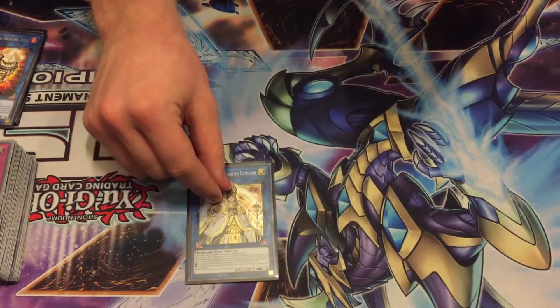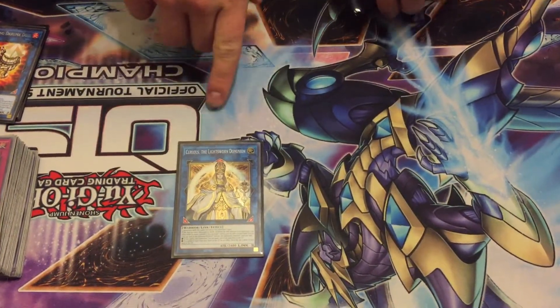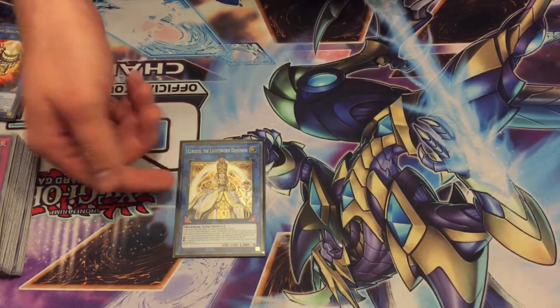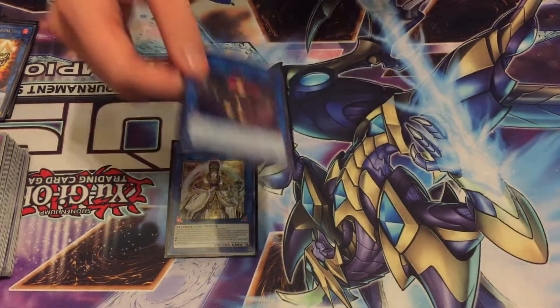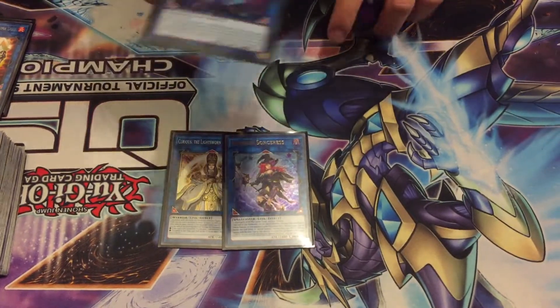Link Threes — we played Curious, which was a last-minute pick but perfect. You can send Zephyros from your deck to your graveyard, or send Perfume to search out Tiger or something. You can make it with your Dangers, and it just made the deck so much more consistent — a very good choice. Summon Sorceress just gets an extra Lunalite from your deck, usually Kaleido.